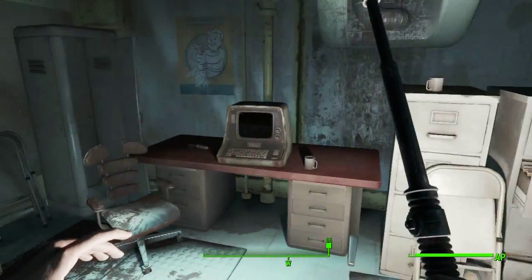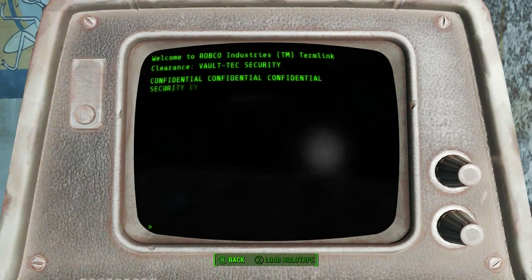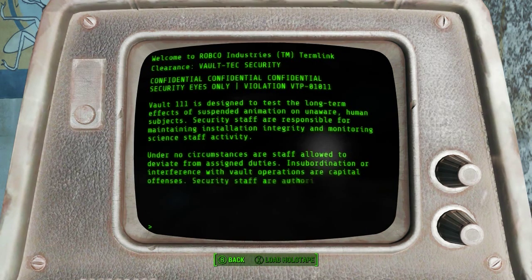Ooh, a stim pack. Okay. Security instructions. Vault 111 is designed to test long-term effects of suspended animation on unaware human subjects. Great! Security staff are responsible for maintaining installation integrity and monitoring science staff activity. Under no circumstances are staff allowed to deviate from assigned duties, and subordination or interference with capital defense.